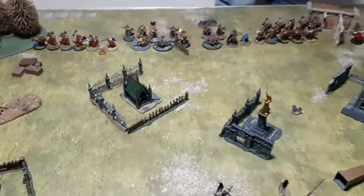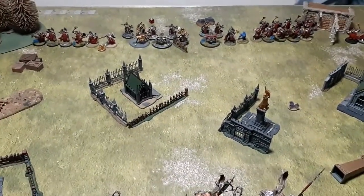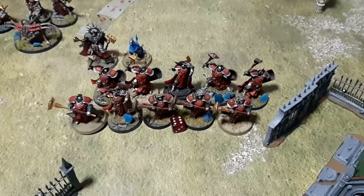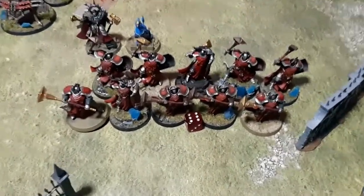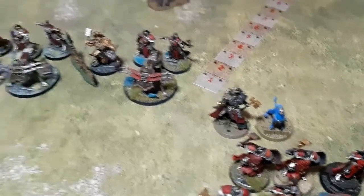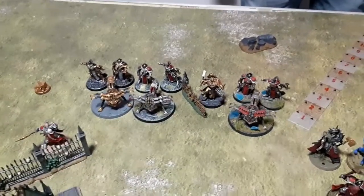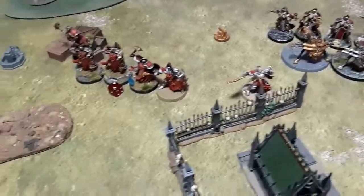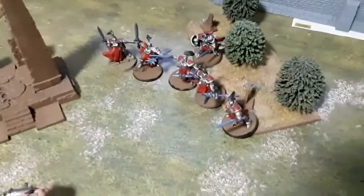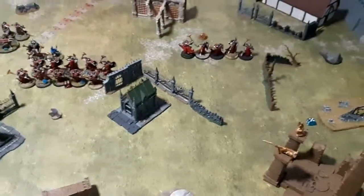In the movement phase the Sequitors trundle up; this unit uses the Imperitant's free CP to auto-run six, getting them nice and close to the objective. The Imperitant walks up. The three Ballistas and the Ordinator moved up three inches to get within auto-fire and rapid-fire range — and Unleash Hell range. The Arcanum moved, and the Sequitors ran a mighty two. In come five Evocators and the Nightquester: the Evocators used the Imperitant's ability to drop in seven inches away, and the Nightquester lands nine inches away.